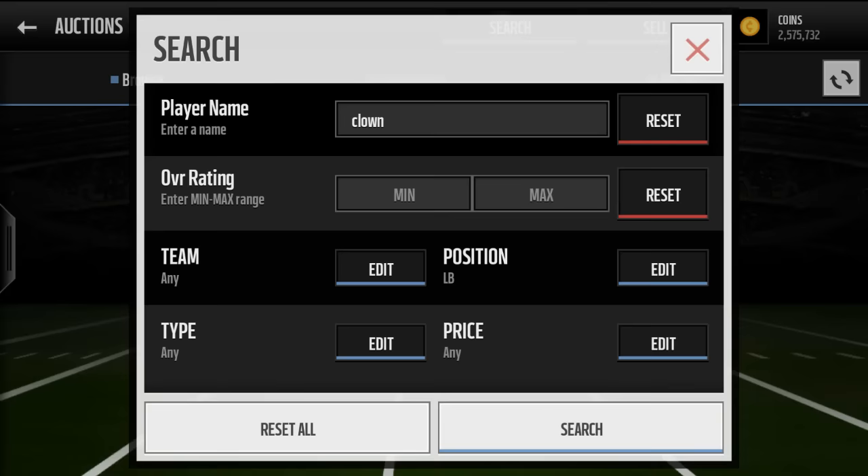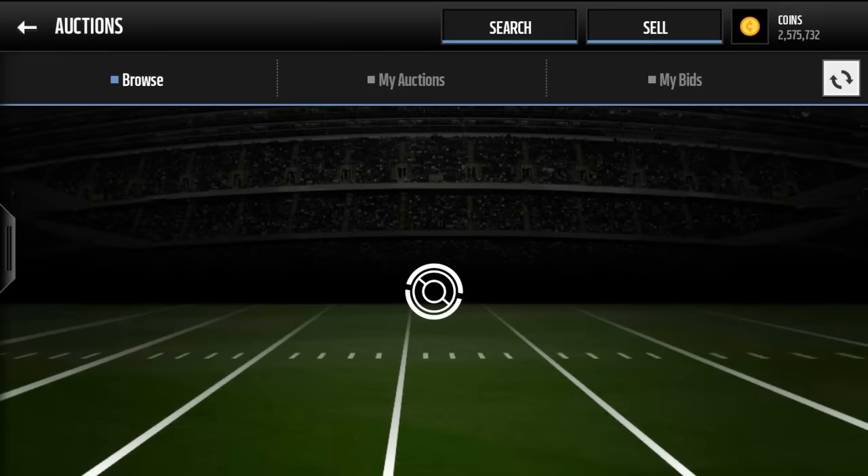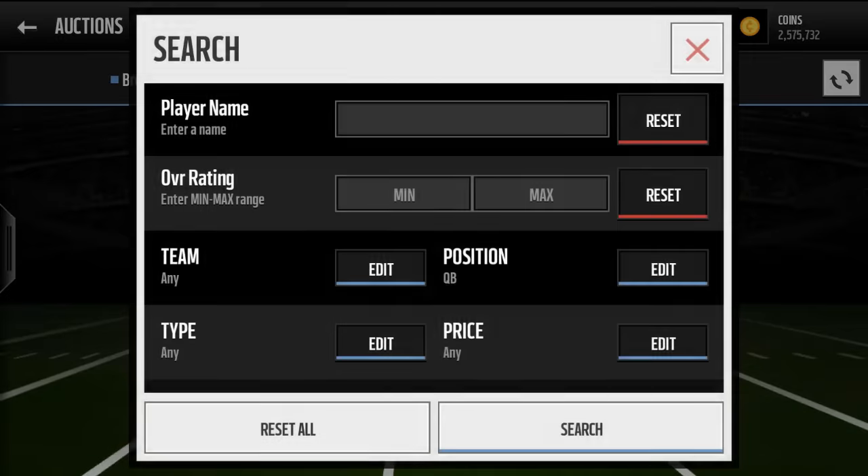I'll show you a quarterback and I think that'll wrap up the video. Just make sure when you're looking for a defensive player you want speed, pursuit, and zone or man defense. Offensive, you want speed, catching, trucking, elusiveness, and then being able to pass.